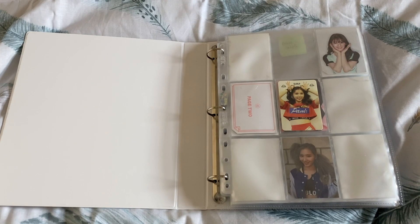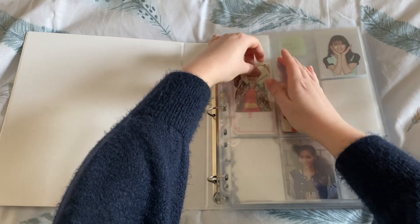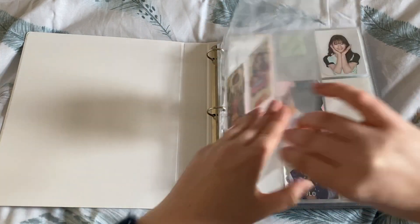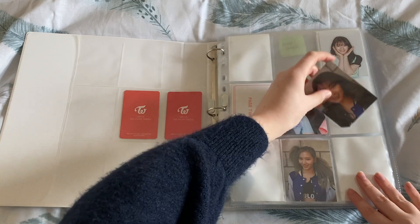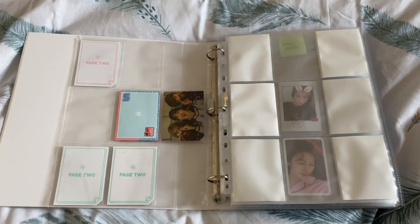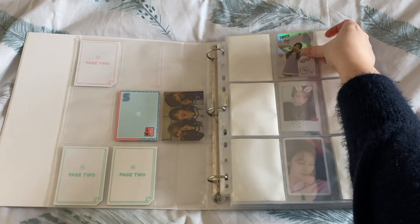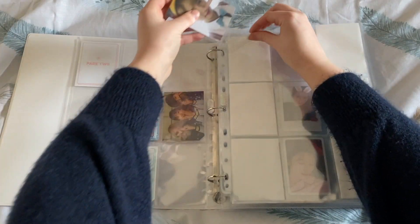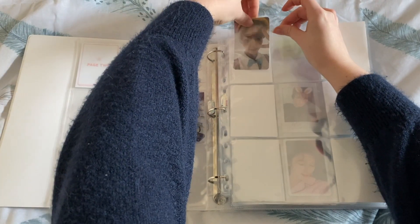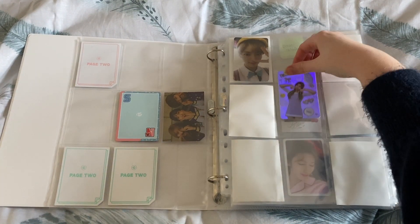First, for The Story Begins, I only have the adult card, but I have Jeongyeon's which I pulled, so she will go in here. And then page two — Jihyo's Cheer Up card, slowly starting to fill up. And then TCL one — I have Jeongyeon's selfie and Sana's holo. I'm going to put the holos down the middle, which means Jeongyeon's selfie goes up here and Sana's holo goes in the middle.